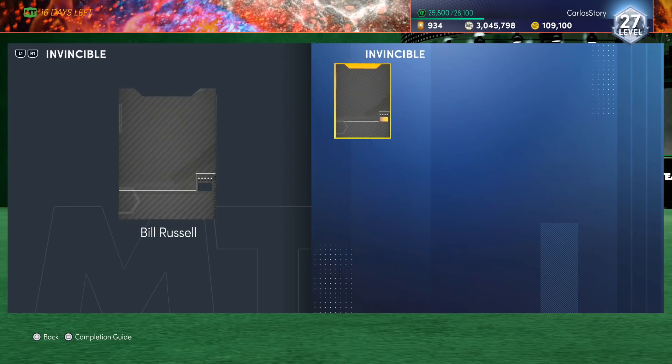The Invincible Bill Russell is in NBA 2K21 MyTeam and 2K actually made him very easy to get. We're going to go over exactly how to get him, going through every single challenge and everything added today in MyTeam. Leave a like on the video and subscribe if you haven't already. The Triple Threat Spotlight Challenges have a final reward of an Invincible Bill Russell with 99 everything - the three pointer, everything about the card is amazing.